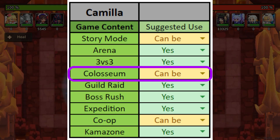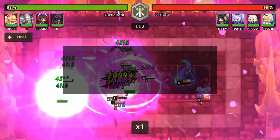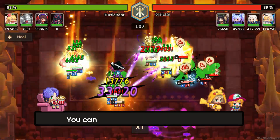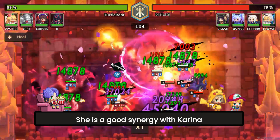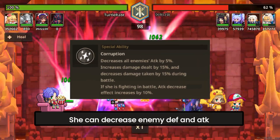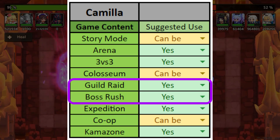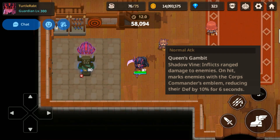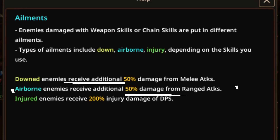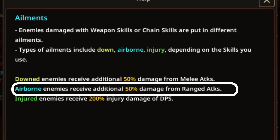Camilla can be a decent option for Colosseum, but she may not necessarily be the optimal pick as other characters perform better. She is a versatile ranger, making her easy to fit into any team composition. She can be used in a mono-dark team alongside Karina, effective against a basic element team. Her ability to decrease enemy defense and attack gives your team an advantage in team fights. Camilla is also an excellent choice for guild raid and boss rush — her defense reduction boosts overall team DPS, her crit party buff aids DPS synergy, and her chain skill inflicts airborne, increasing damage taken by 50% for all range damage.